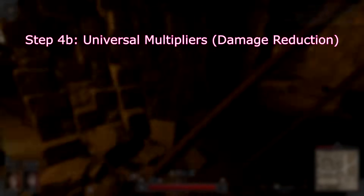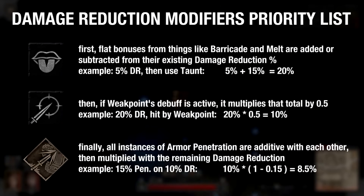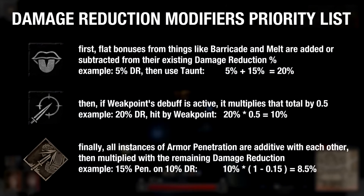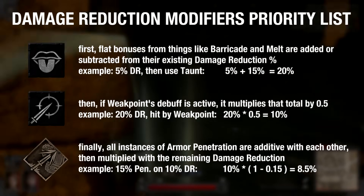Next, we have damage reduction. This is normally a simple matter of multiplication, but certain abilities can modify this before it activates. For example, armor penetration on gear, Thrust, and Reckless Attack all multiply the enemy's reduction percentage, while Melt will simply subtract a flat 10%. In terms of priority, flat bonuses from Melt, Barricade, Taunt, etc. all apply first, then Weak Point's special 50% multiplier, then armor penetration.